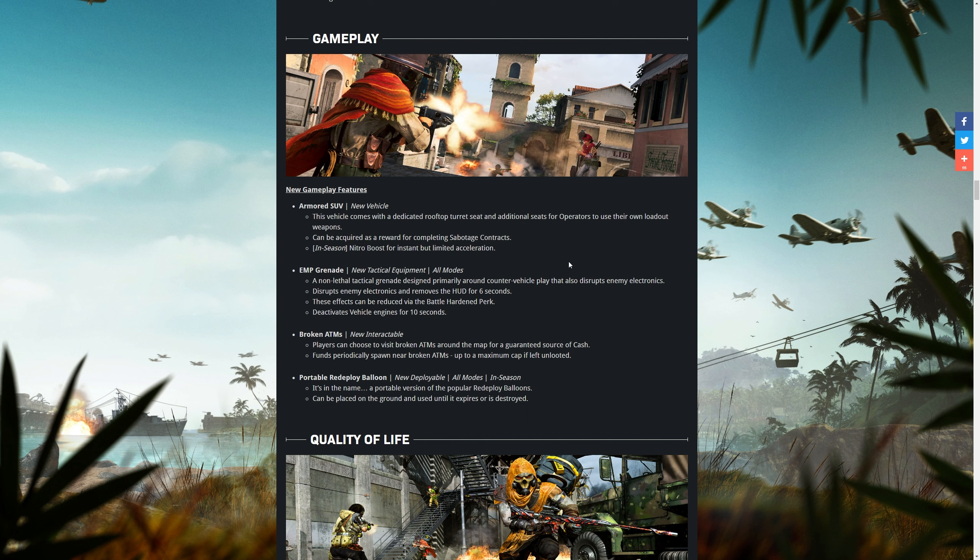The EMP grenade is a non-lethal tactical grenade designed primarily to counter vehicle play. It deactivates a vehicle's engine for 10 seconds, disrupts enemy electronics, and removes the HUD from players for about six seconds. They've also added broken ATMs to the game — these can be interacted with and basically just spew out cash over time.